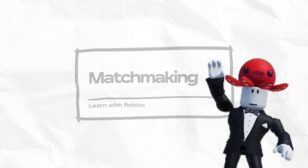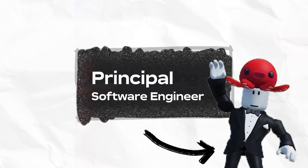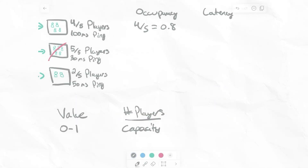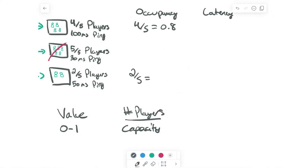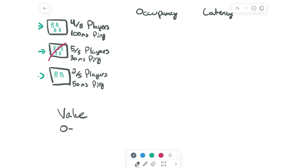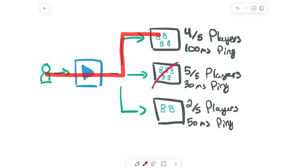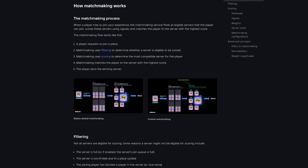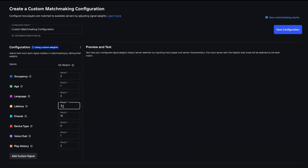In this video, SuperPAT77, a Principal Software Engineer at Roblox, teaches you how matchmaking works in experiences, including a breakdown of the different signals used to match players into eligible servers. With the launch of custom matchmaking, it's important to understand how our matchmaking algorithm works so that you can modify it to match players according to the unique needs of your experiences. For more information on the matchmaking process, as well as how to customize it for your experiences, check out the links in the description.